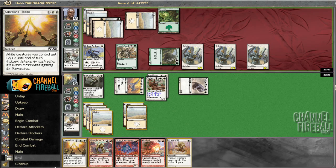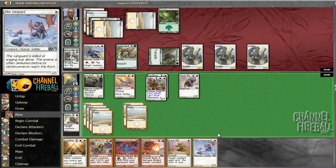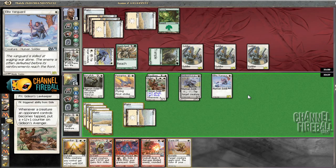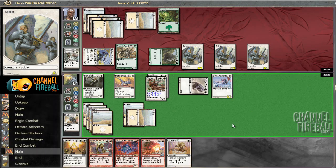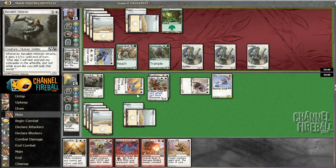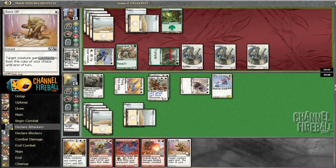He can block Siege Mastodon and then Peregrine Griffin, and I don't even have to use Guardian's Pledge. But if I attack with this I'm forced to use it, which is a little worse. I think I just run this guy out and sit here. He's going to tap a Siege Mastodon. I guess I could brawl with this — Stave Off should get him pretty good here. He's tapping something else — that's good for me. Gideon's Avenger is going to pick off the Stampeding Rhino in true fashion. Wait for that to resolve.